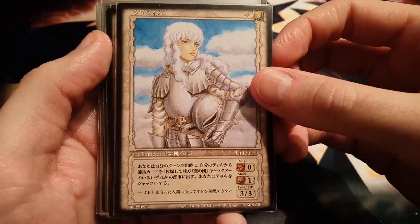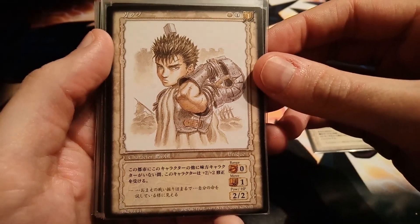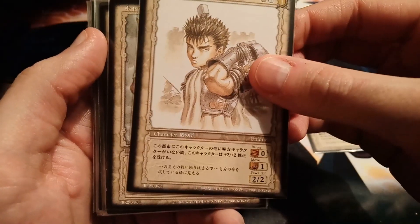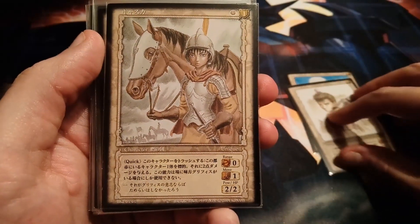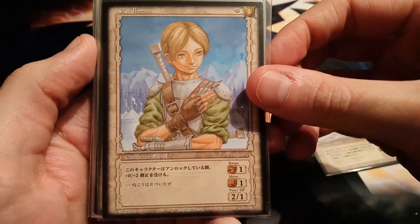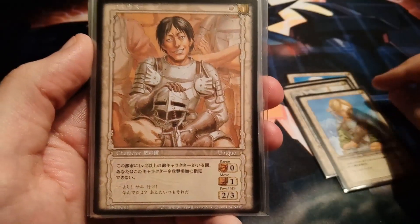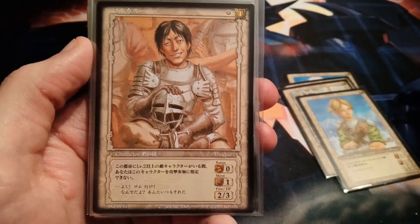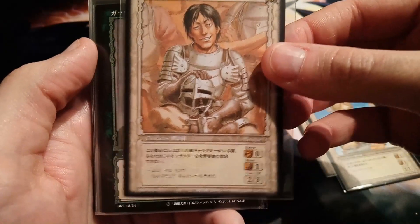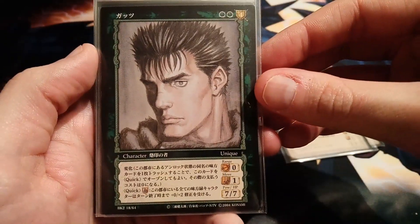We have a white faction Griffith and a white faction Guts — I already have the foil version of that one but this is the non-foil. None of these are foil by the way, they're just regular rares. We have Casca Judo, which is really cool to have with a black border, and a rare Corcus, which is pretty cool — I kind of wanted a rare Corcus.